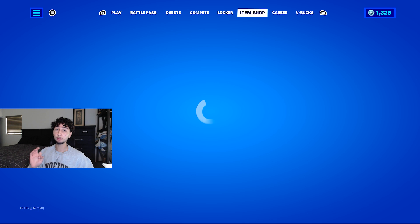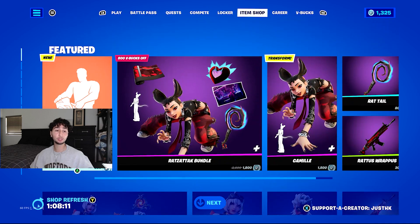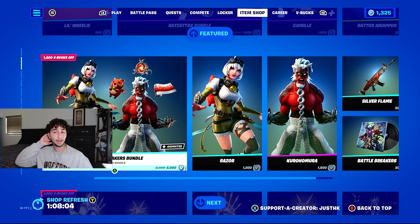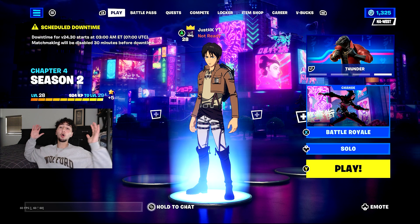When the skins do come, they might appear in the item shop the second the game gets updated. If not, we'll have to wait for the item shop refresh. That should be around 5 p.m. Pacific Standard Time if you're on the West Coast, or 8 p.m. if you're on the East Coast.